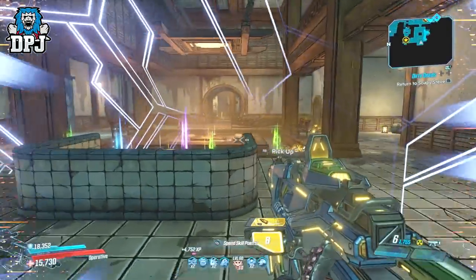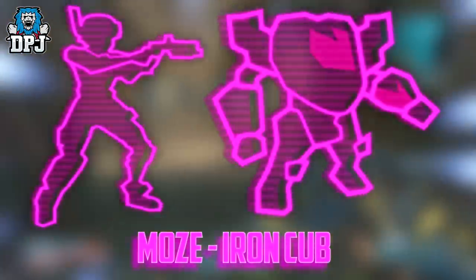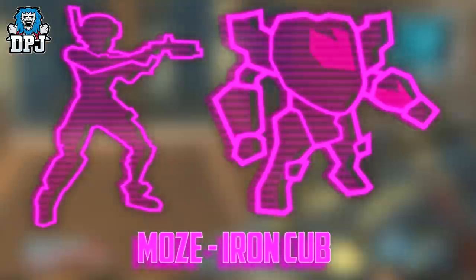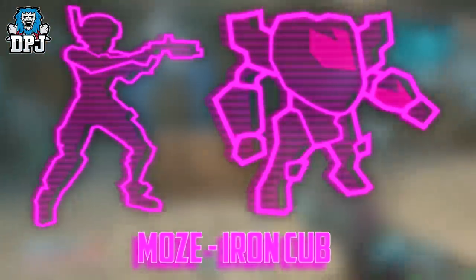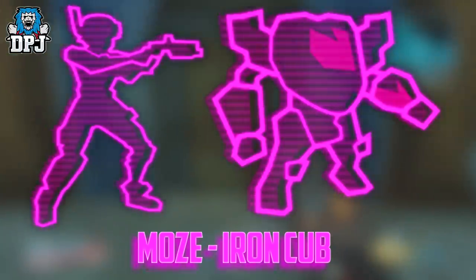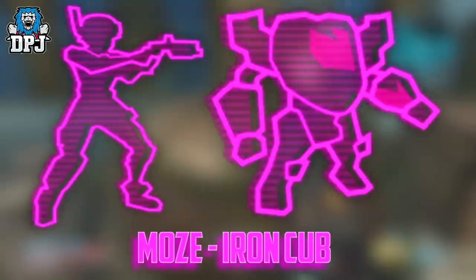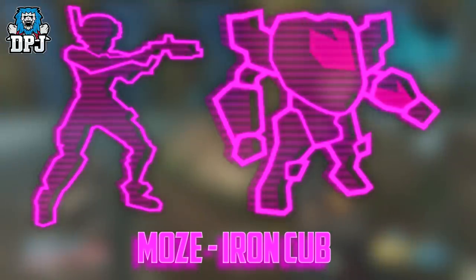Next up we have Moze. Her new action skill seems to be called the Iron Cub, and this is actually very interesting. This sees Moze summon an Iron Bear-like ally, but she isn't tied to it — she doesn't have to ride it or wear the mech suit. It will work like a turret guard and follow you around.